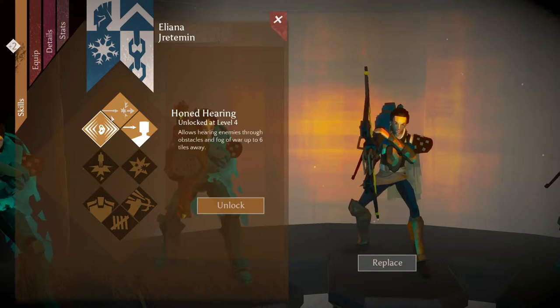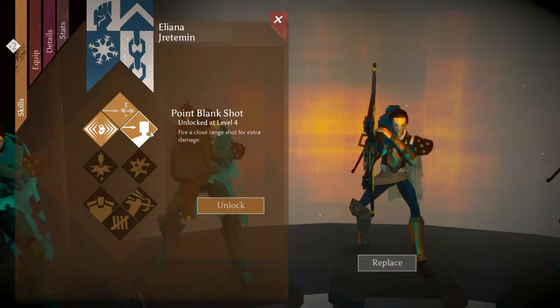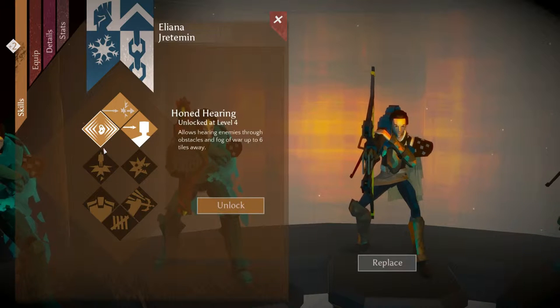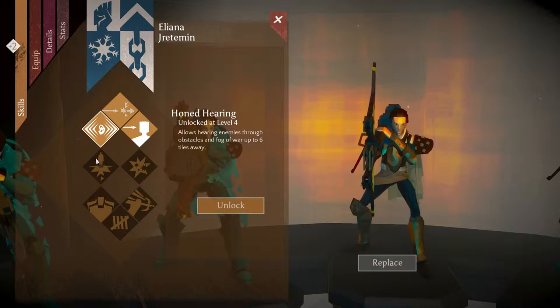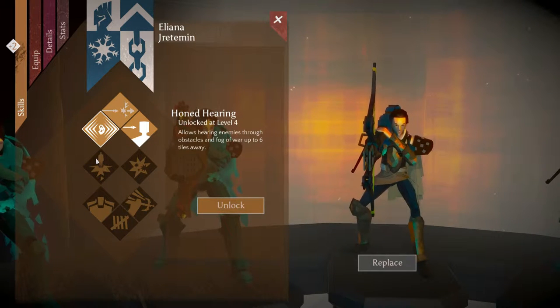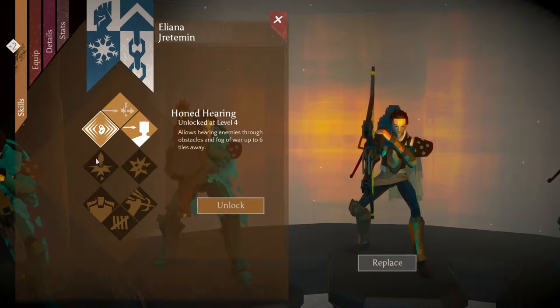At level two you get a choice between honed hearing and point blank shot. I would almost never pick point blank shot unless I've decided for some reason to go with blunderbows. So generally I would take honed hearing. This does mean honed hearing is kind of redundant if more than one or two characters in the group have it, so don't take more than two enforcers typically. I really do like the extra visibility that honed hearing provides.